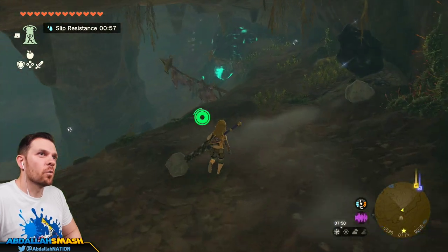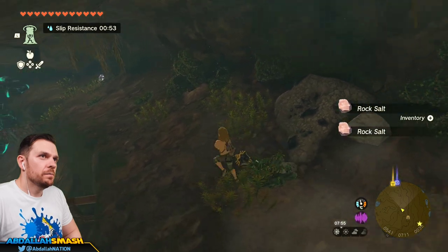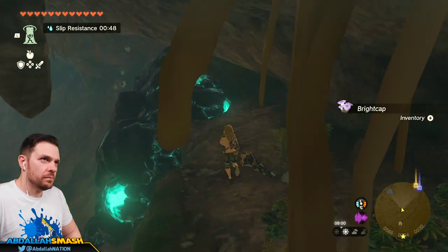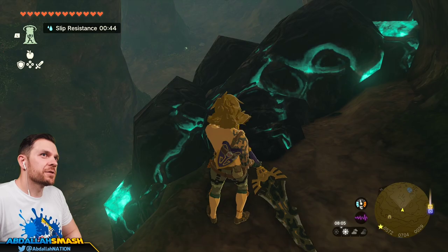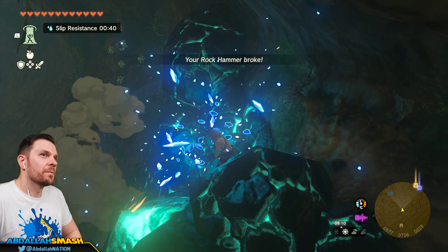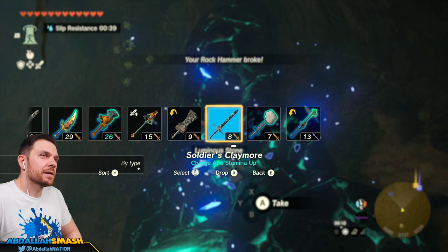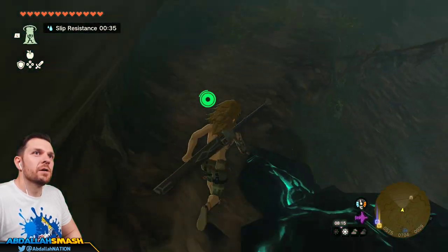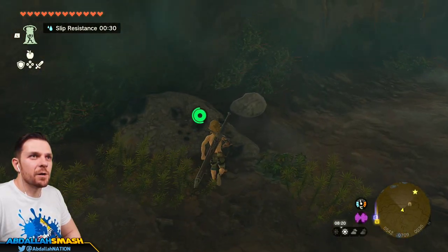They're giving us a lot of rocks in here. A hearty truffle — excellent. Look at this entire area, we could start mining away. Master Sword is back but it doesn't really matter. I need a rock of sorts. You could use Yanobo if you have him, and there's a lot of bomb arrows in this area too.